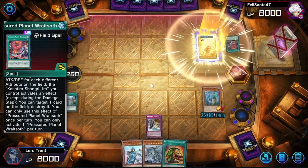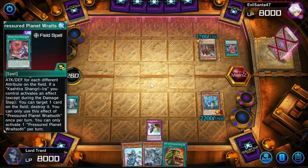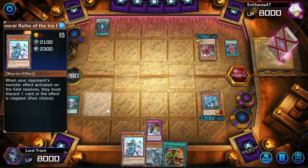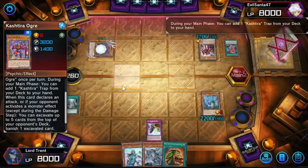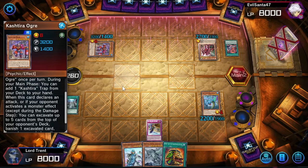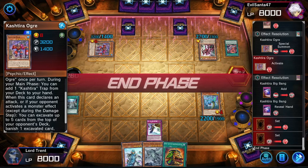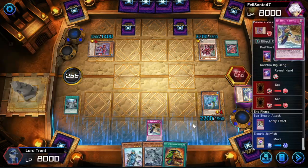In main phase two he can summon Unicorn and then search, which is smart - exactly what he should be doing. He can also summon the water one, but we do have the Gamma Seal which is a really good card against his deck. We have the Pot of Extravagance and really good cards in hand. He's going to target a Cashdira, summon a Cashdira, add a trap - pretty smart. He searched Big Bang and two more of the banish face-down cards. Then we're going to get our Jellyfish back.